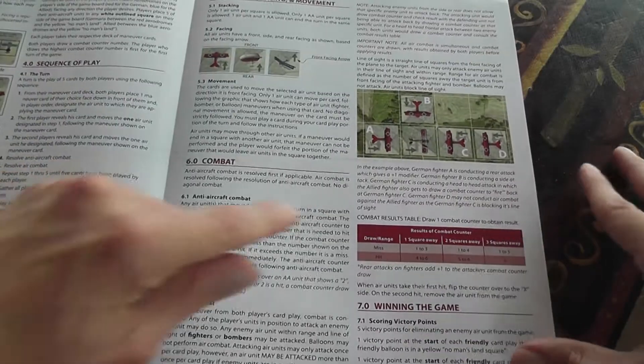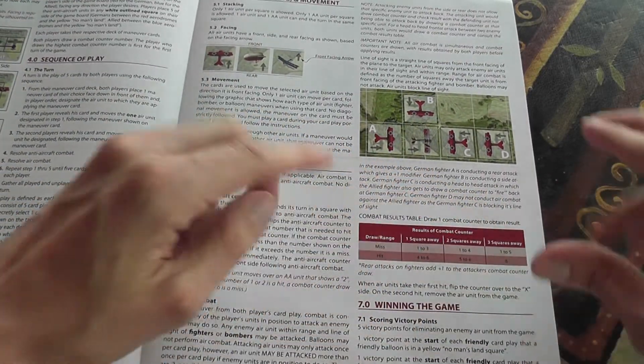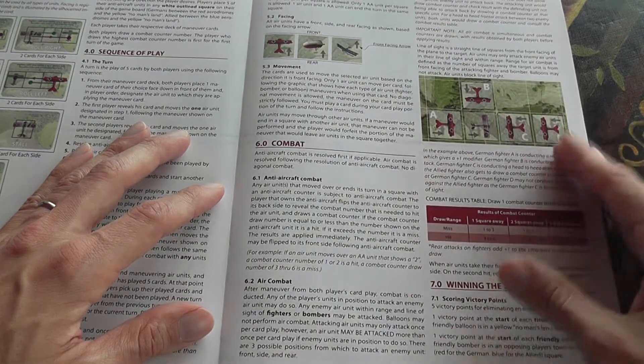A very minor complaint is that the only table you need to look at in the game is in the rulebook, but you can just fold the rulebook so that this page is visible and on top, and then use this page as a player aid. So no particular problem really.